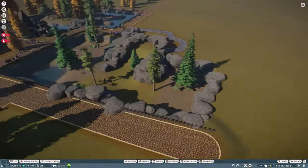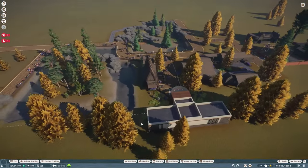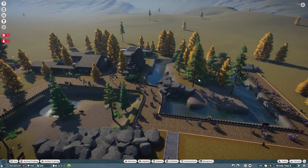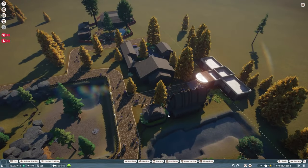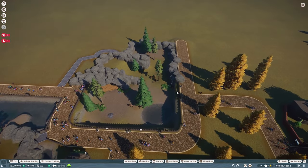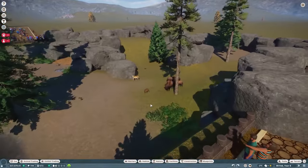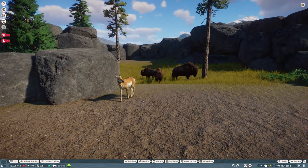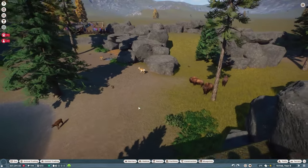Okay guys, that's been great — we've done loads this episode. We've built a shelter for our red pandas, we've built a guest area, we've built a staff area, and we've even added in a whole new species. I think that's probably enough for today — if you like this video please do like and subscribe, it does help the channel out. I'll see you in the next one!